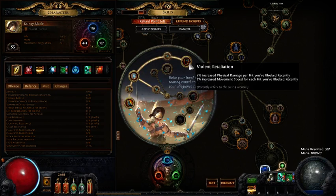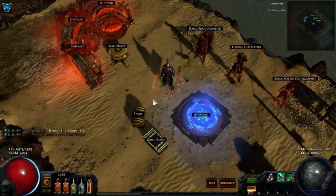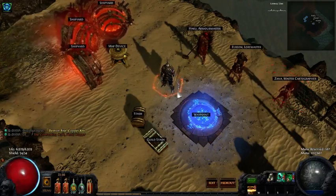We get 4% increased physical damage — not physical attack damage, but physical damage in general — as long as we've blocked recently, for each time that we've blocked. With that 75% block cap, you'll frequently be blocking hits, and so each hit you block within four seconds scales your damage by 4%. That's what I've selected in terms of my passives.